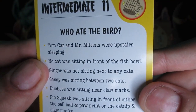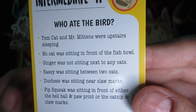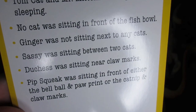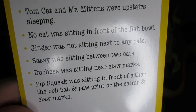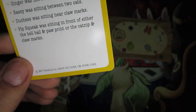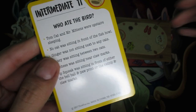For this one the crime involves the bird cage, so we find and place that chip. Reading the clues: Tomcat and Mr. Mittens were upstairs sleeping — so those two are gone. No cat was sitting in front of the fishbowl — so we have to remember there's no cat there at all. Ginger was not sitting next to any cats. Sassy was sitting between two cats. Duchess was sitting near claw marks. And finally, Pipsqueak was sitting in front of either the bell ball and paw print, or the catnip and claw marks.